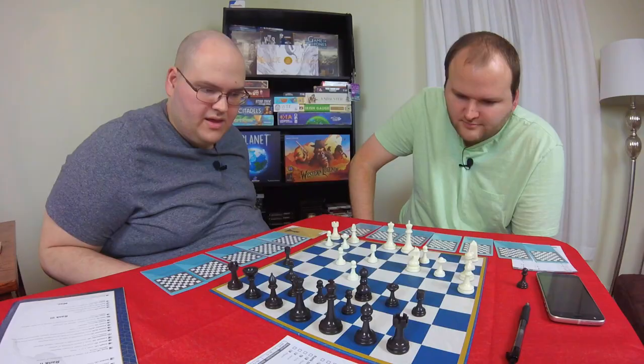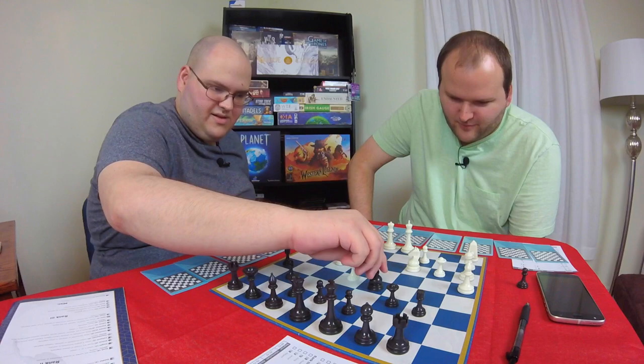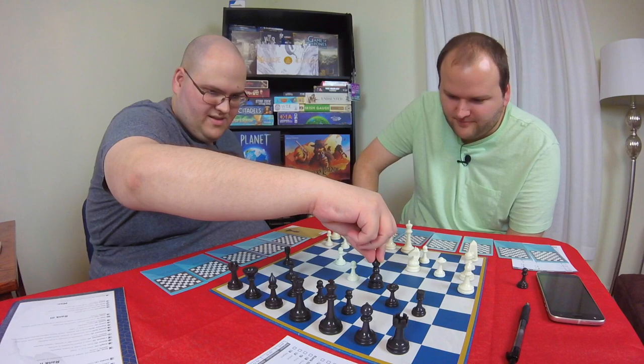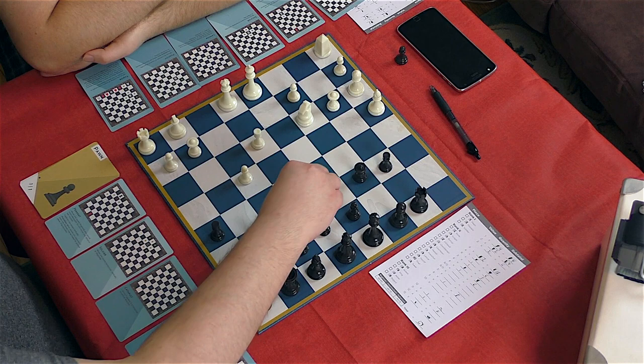He does have one safe move - just go forward one. Two safe moves, because you wouldn't give up your knight. Pawns can't go sideways. I'm not going to take the chance - I'm going to put it there.